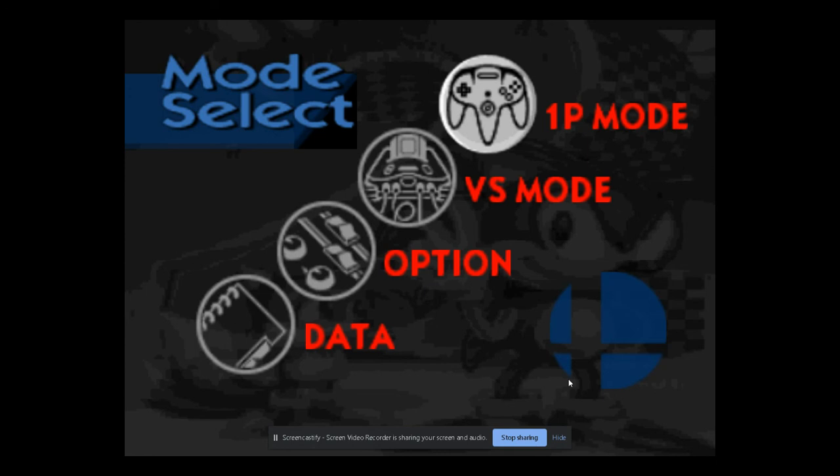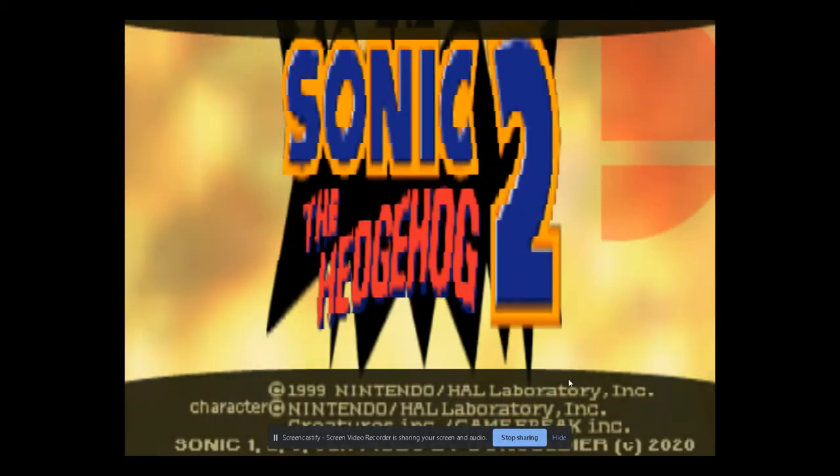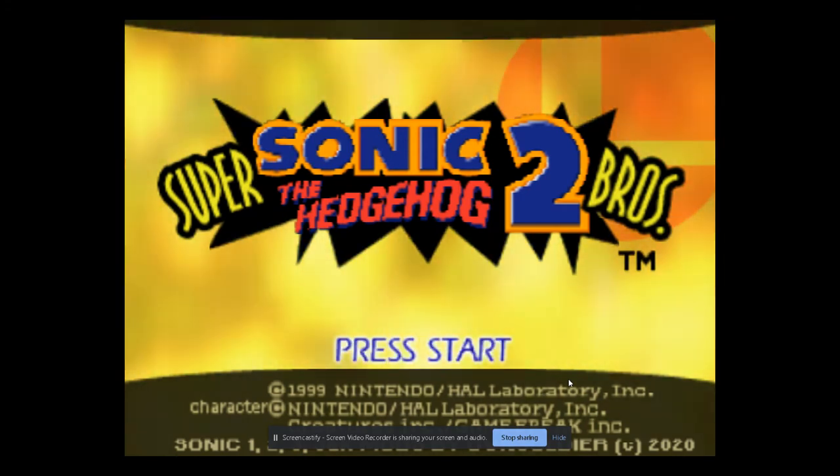One of those projects is a follow-up to the Sonic 1 mod — Sonic 2. You can see in the background there's a little menu splash screen, as well as a splash logo here: Super Sonic the Hedgehog 2 Brothers. That is a mouthful. I think I'm going to change that to Super Sonic 2 Brothers — we'll figure that out later.